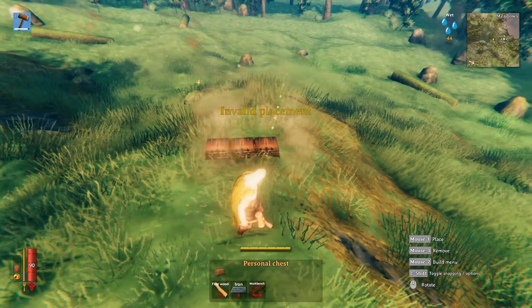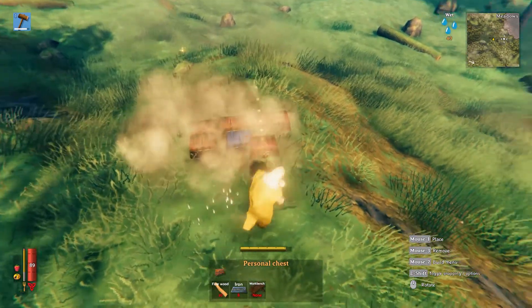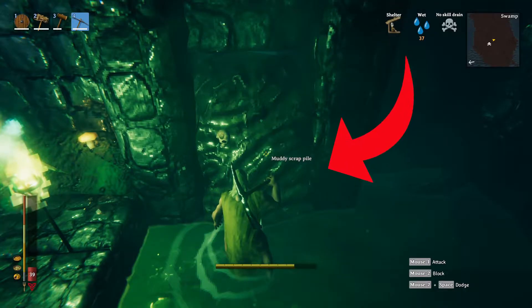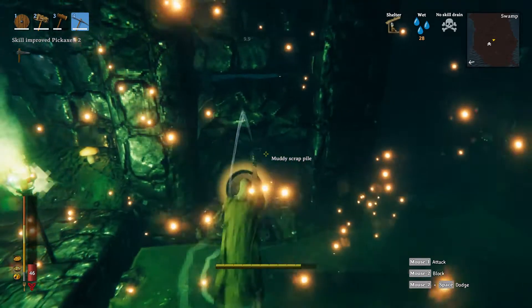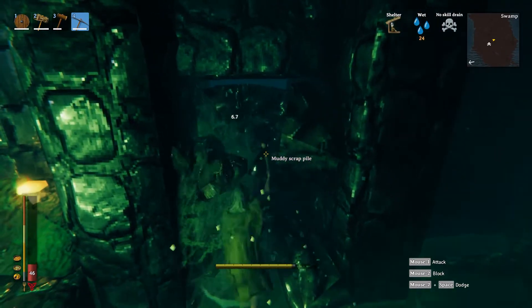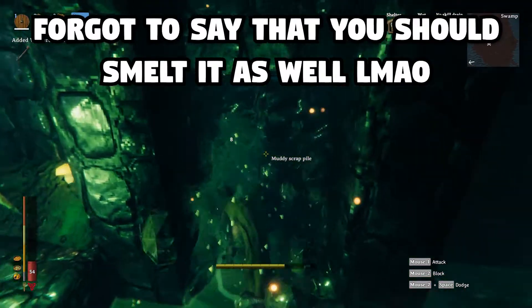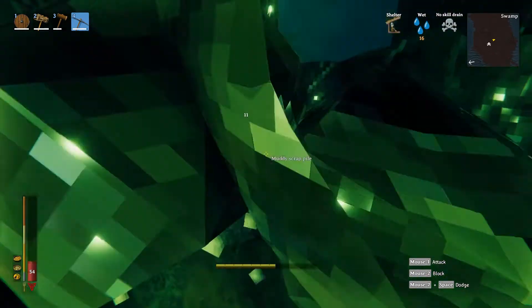So how do we get the iron to flex on our friends? It's simple. You see these big ugly brown blobs blocking your way? These are called muddy scrap piles, and you should smash them with a pickaxe for a 16% chance to drop some scrap iron, 4% for leather scraps, and 4% again for withered bones, which you should keep 10 of for a reason I will explain in a bit.